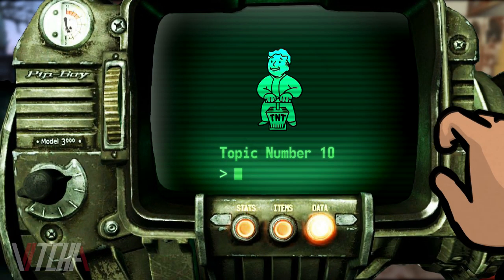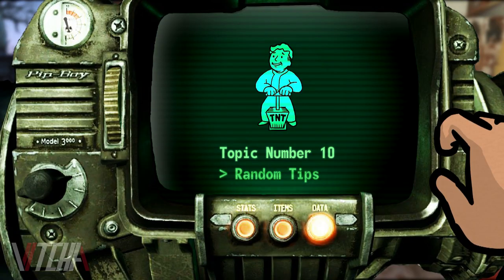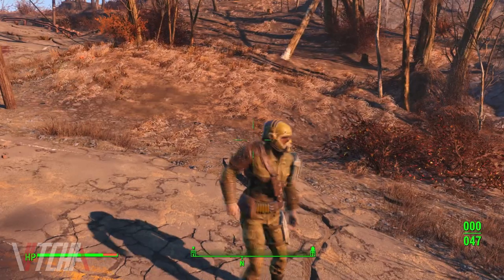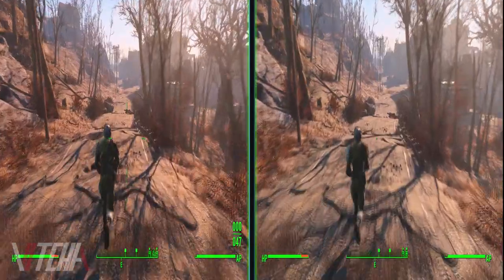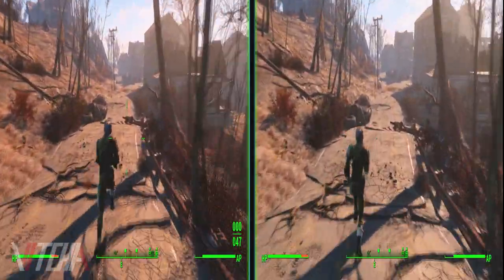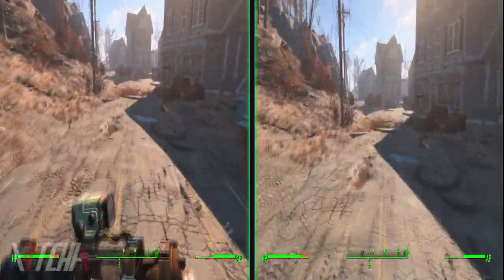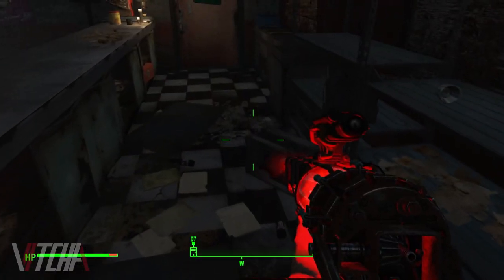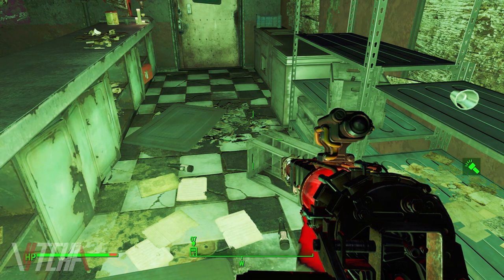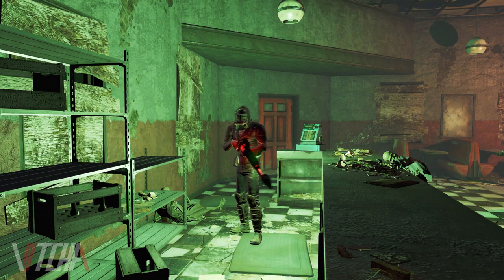For number 10 we're going to start with a few random things that are pretty easy, but I mentioned these topics to some friends who have been playing Fallout for years and they had no idea. The first thing you may not know is that if you hold down the reload button you'll holster your weapon. This also causes you to run faster, and in some conversations will have a better chance of persuasion success if you approach with no weapon.